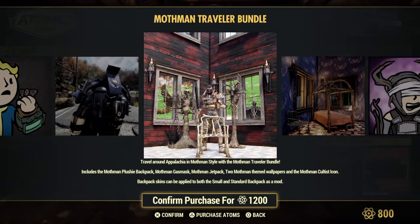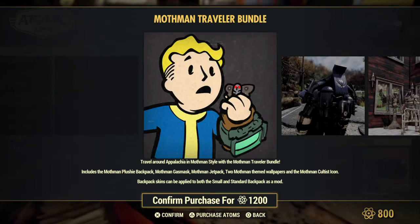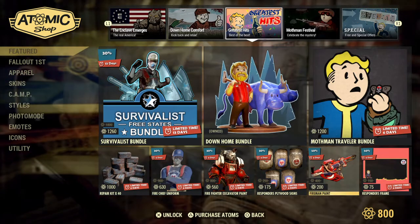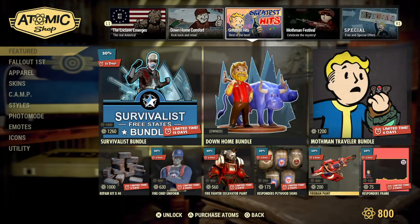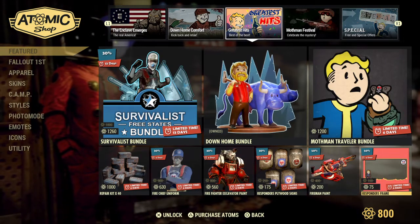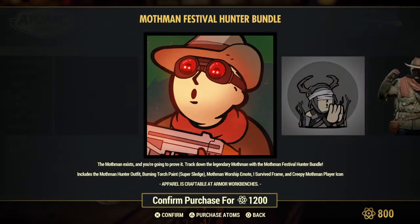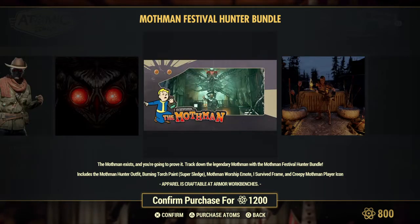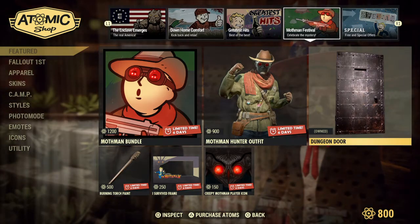Mothman Traveler Bundle still available. I'm really disappointed — I really wanted the Mothman Worship Emote. Couldn't get it because I had already purchased pretty much everything in the bundle that it came with separately before they created that bundle. I didn't see the point in spending — I think it was like 1,200 atoms — to get it. So I'm really disappointed that you couldn't buy that by itself. Mothman stuff is still there.